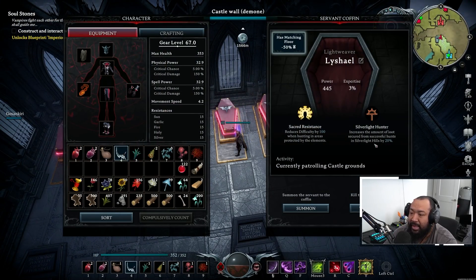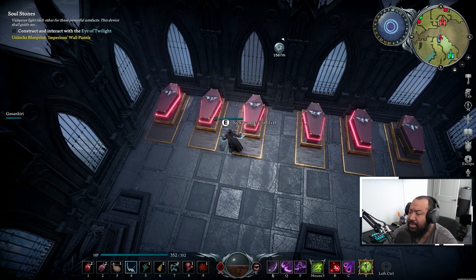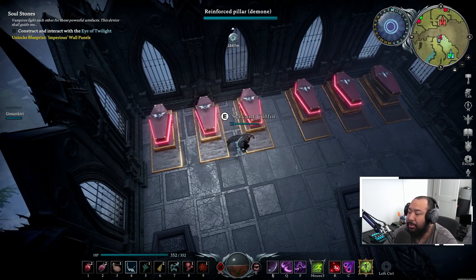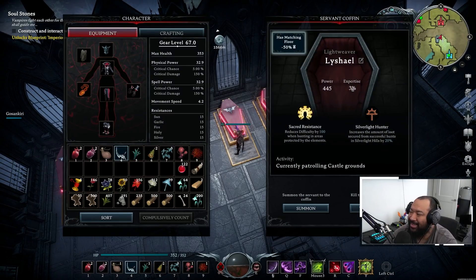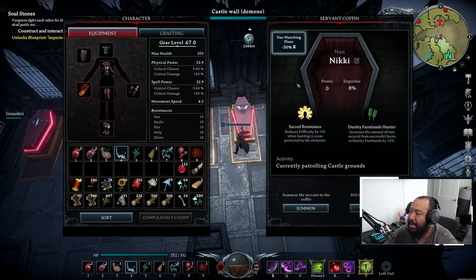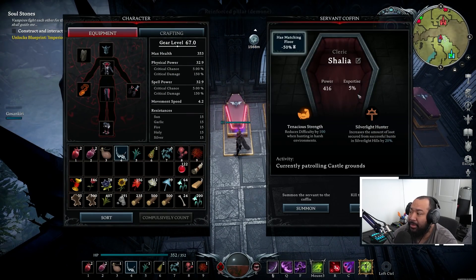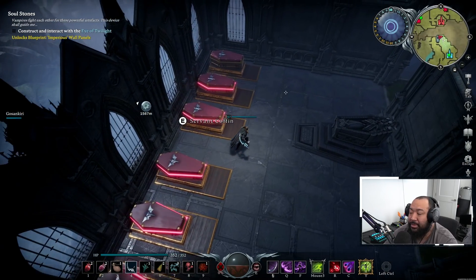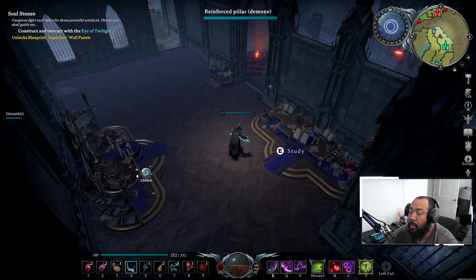You're also going to want to pay attention to the benefits servants have. When sending out a team to specific regions or for specific resources, stack the buffs that are most beneficial for the highest success chance. The reason you want as high blood quality as possible is because higher blood quality determines their expertise. My servants right now are pretty low — expertise around 3% or 8% — but a higher blood quality percentage means higher expertise, which means more materials acquired with more efficient servants.